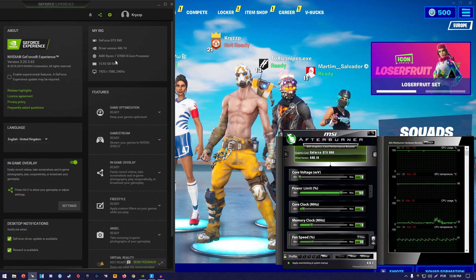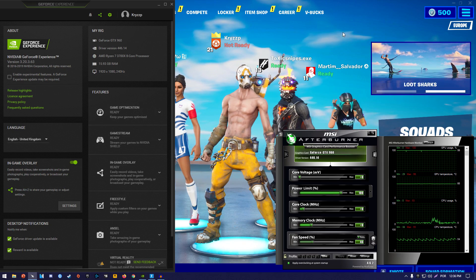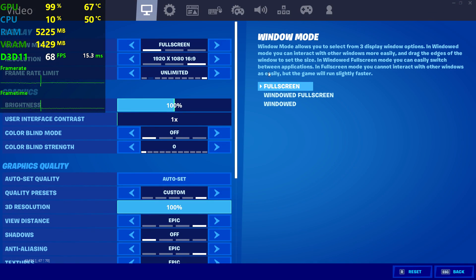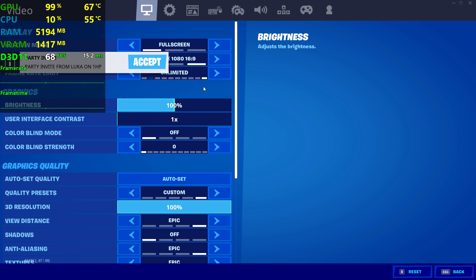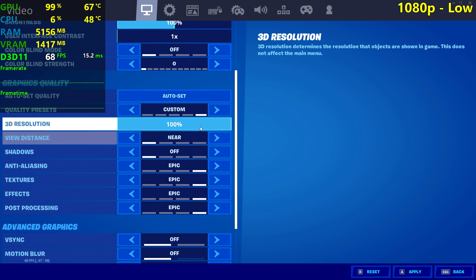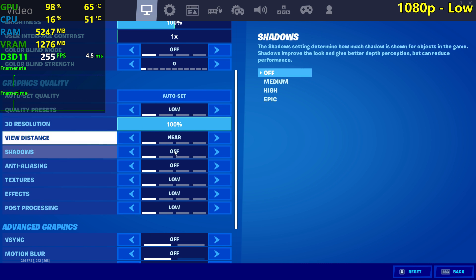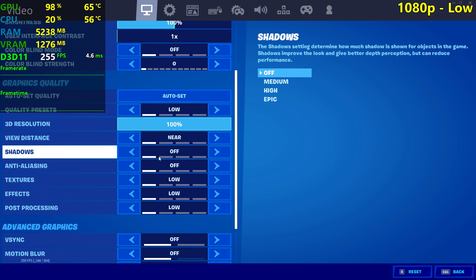I'm running it with a Ryzen 7 3700X and 16GB of RAM. You should be able to achieve the same framerates with something like a Ryzen 3 3100 or even an overclocked Ryzen 5 1600 — something like that should be absolutely fine to not bottleneck this card. I'm gonna be playing at 1080p resolution, 1920x1080, using low, competitive (which is low with epic view distance), medium, medium no shadows, high, high with no shadows, and epic, epic with no shadows.